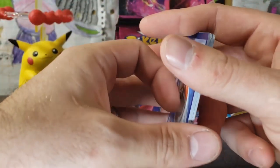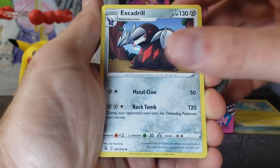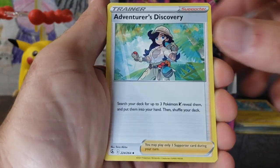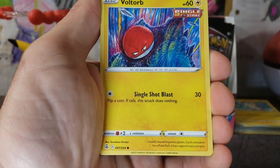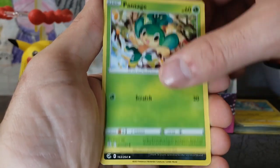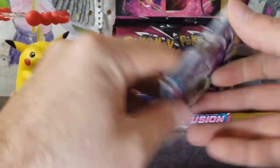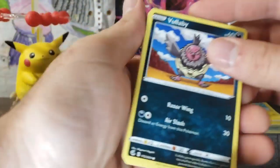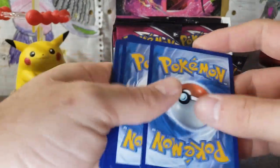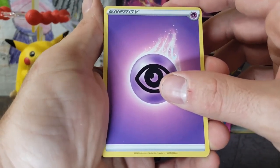Morpeko. Code card — hopefully you guys are getting good stuff on those. I've never actually scanned one, but hopefully you guys are getting the fire. Fire Energy, Excadrill, Trevenant, Adventurer's Discovery, Morpeko, Eevee, Shellder, Voltorb — I absolutely love this style of art, so cool — Pansage, Sharpedo, and a Corviknight Regular Rare. Genesect Pack Art. We should be getting something crazy here soon, a Full Art something.